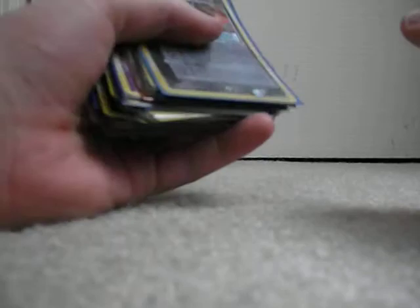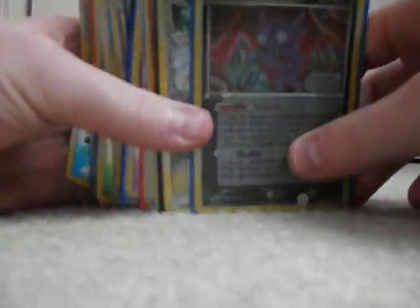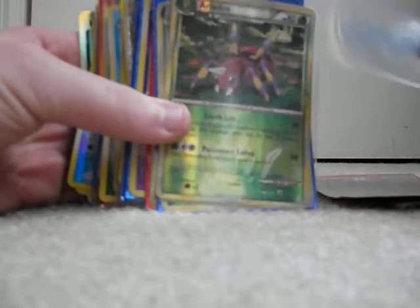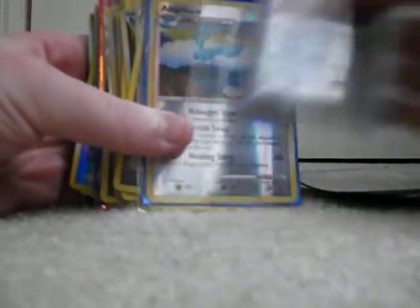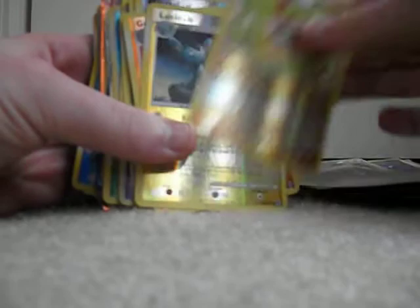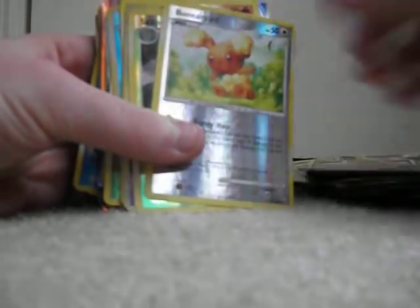This next set of cards — these are reverses. These first two I wasn't sure if they were reverses or not. One of them is a Sableye and the other is a Pidgeot. Exploud, Rampardos, Eridos, Butterfree, Azumarill, Gengar, Bellossom, Lickilicky, Altaria, Chimeco, Bench Shield, Flaffy, Energy Returner, Wormadam, Luxio, Graveler, Floetzel, Paras, Ponyta, Baniri.